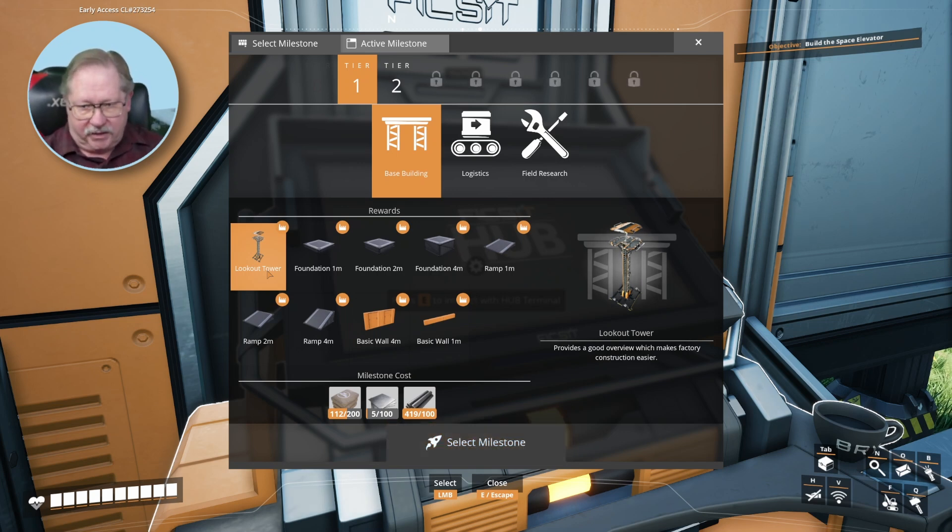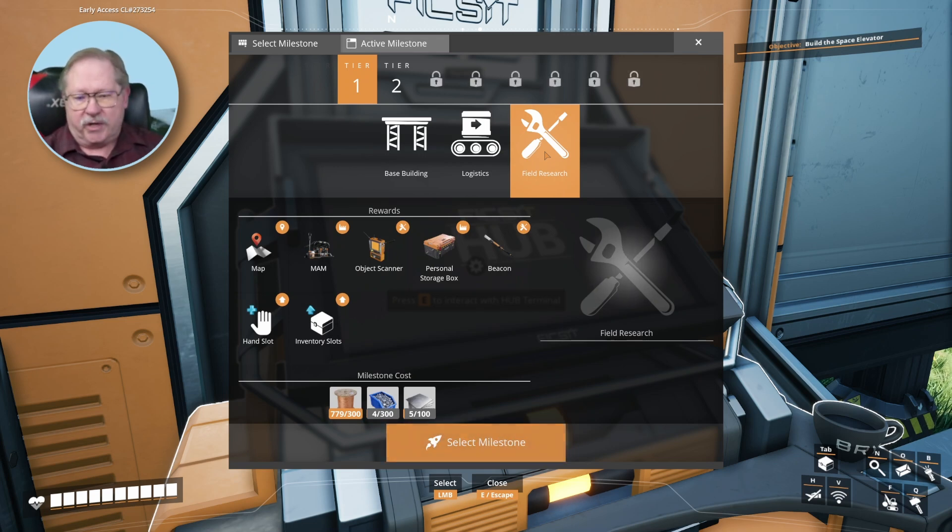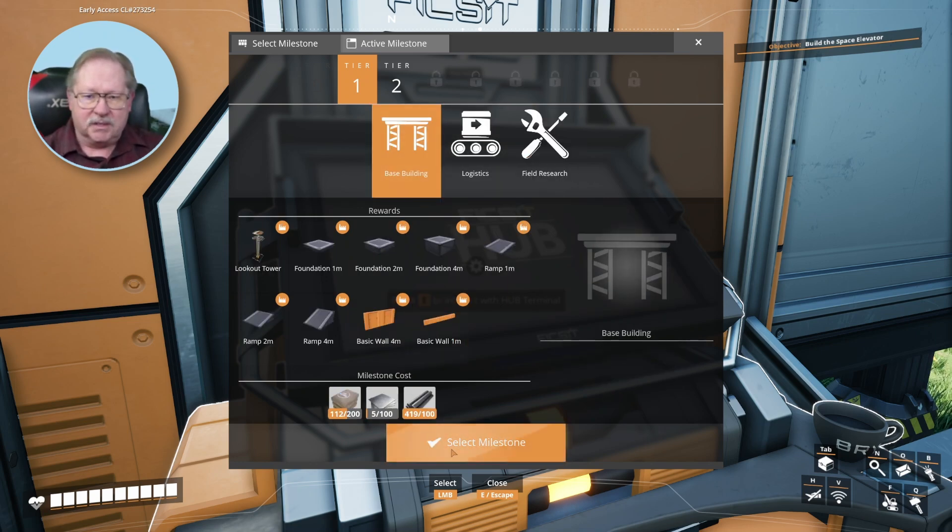That'll also allow me to have my foundations here. It'll allow me to have extra logistics such as the merge conveyor and the splitter conveyor, which at this point would be extremely useful because miners can output a whole bunch more than what the smelters can take and use. So I can actually put two smelters to it and feed those two smelters into two different constructors. And field research gives me an extra hand slot so I can hold more than one item, and it gives me a map, which is going to be extremely helpful too. So I want to open up all of these things right now.